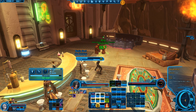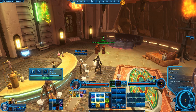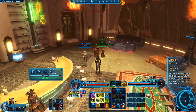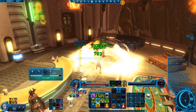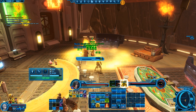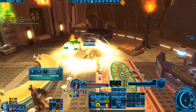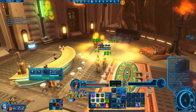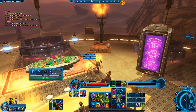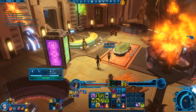Rejuvenate reduces the activation time for Deliverance by half a second, and it reduces the force cost of Salvation — it was 36, now it's 54. It also increases the crit chance of Healing Trance. And you want that crit chance for Healing Trance because it gives you Resplendence. Don't forget Resplendence can also let you use Noble Sacrifice without damaging yourself or getting the debuff on decreased force regen.